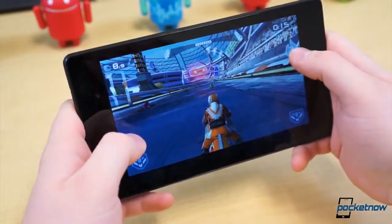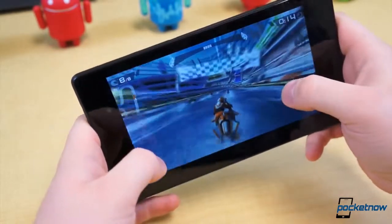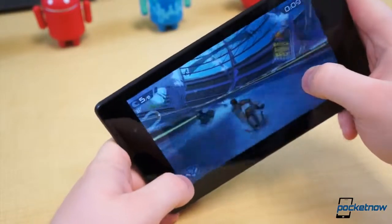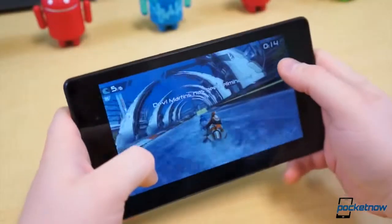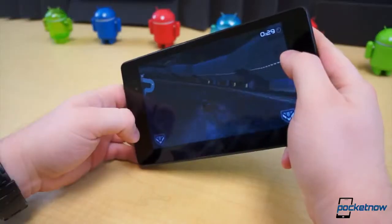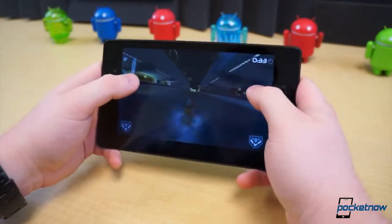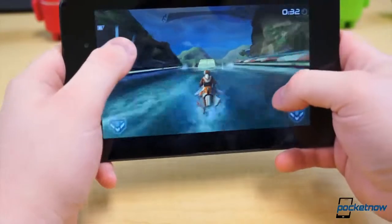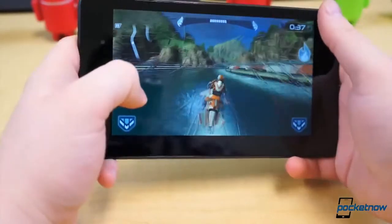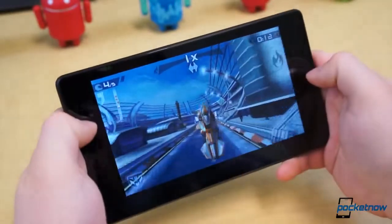A game that doesn't necessarily need a controller to be fun and entertaining, however, is Riptide. The first version of the game was incredible, especially for a mobile game, but the second version, GP2, is even better. In essence, you race rocket-powered hydro jets around watercourses against other racers. There's both a career mode and online gameplay, and the graphics are fantastic. The various tracks are beautiful, and throughout gameplay virtual water splashes are thrown onto the display as a reminder of how impressive the game truly is. Best of all, this game is only $2.99 and well worth it if you're into hydro racing.